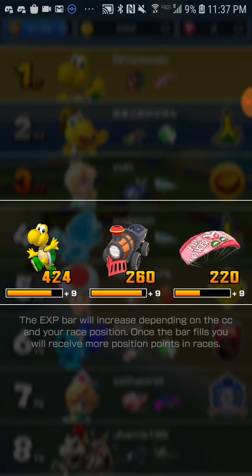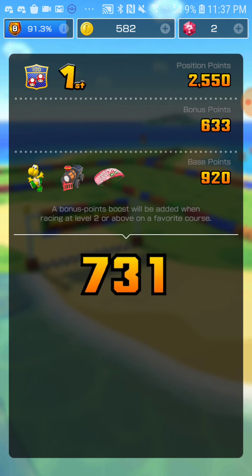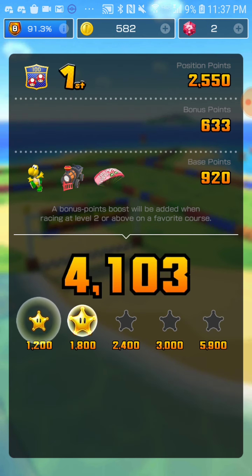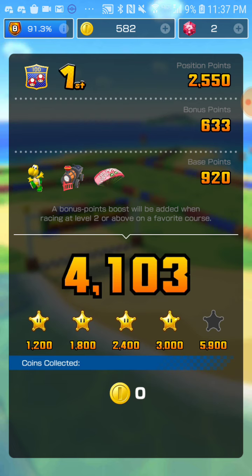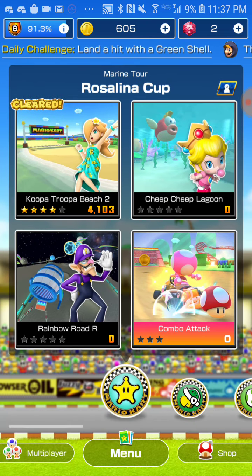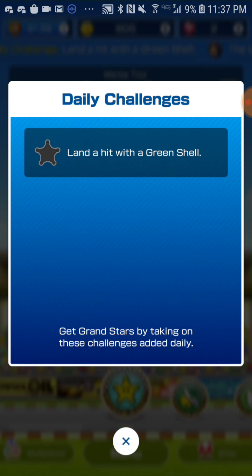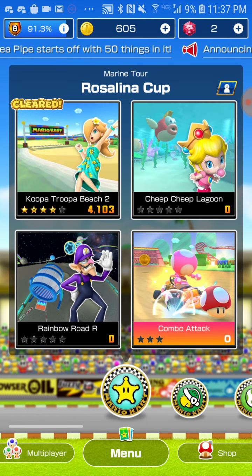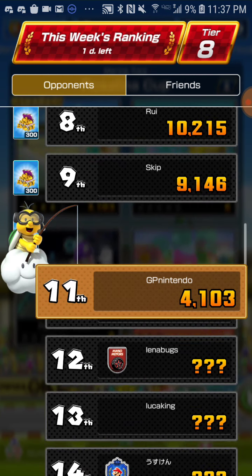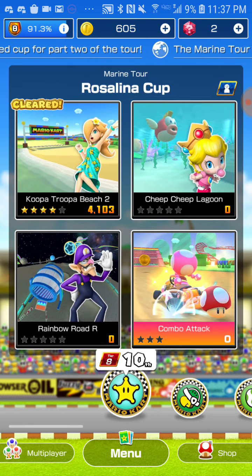I've almost reached level 9. My rank is most certainly going to go up, I imagine. Went up farther than I thought. Again, missing the 5th star, as I usually do. I got two in a row — land a hit with a green shell. That should most certainly happen soon. There we go, up to rank 10. Sweet. Up next is Cheap Cheap Lagoon.